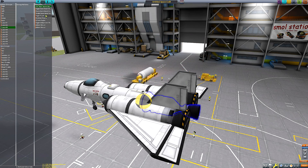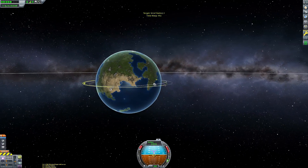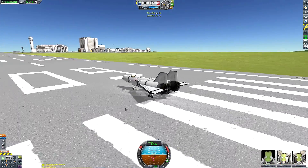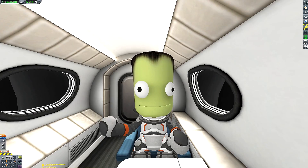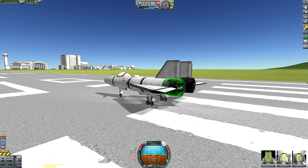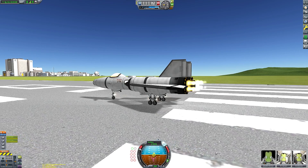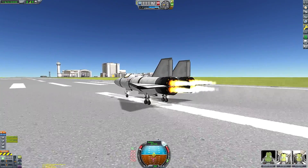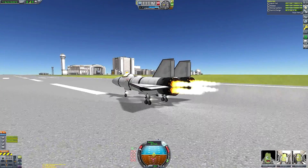I've decided to bring Jebediah, Bob, and Bill along on this mission because I thought it'd be nice to pay a visit to the small space station and check on how the Kerbals are doing - make sure there are no complications, like no coronavirus cases reported on the space station. There are our Kerbals, looking excited at the mission ahead. So we're going to be doing some deep space cleanup followed by a small visit to the small space station.